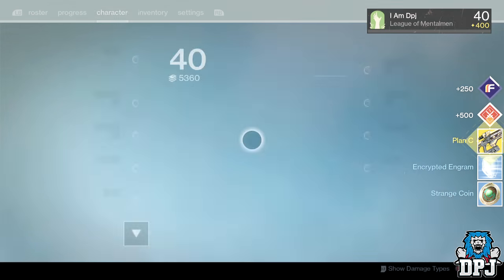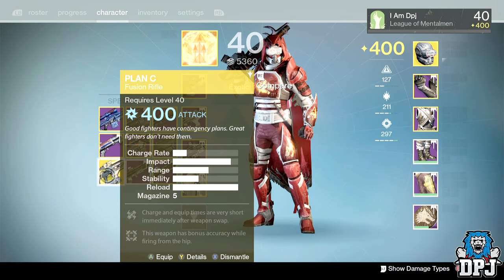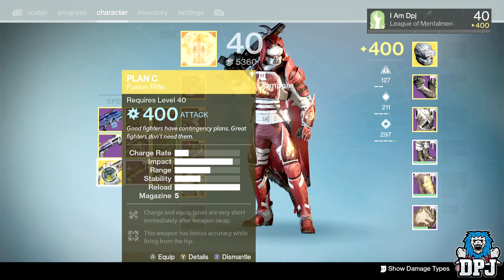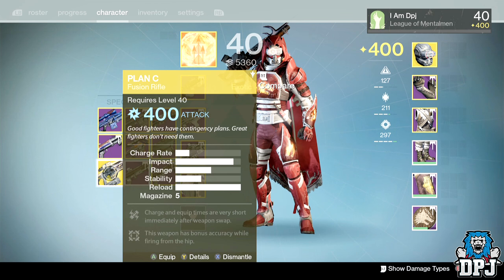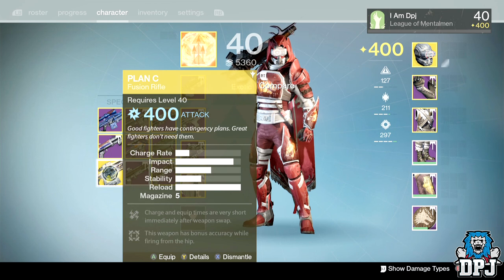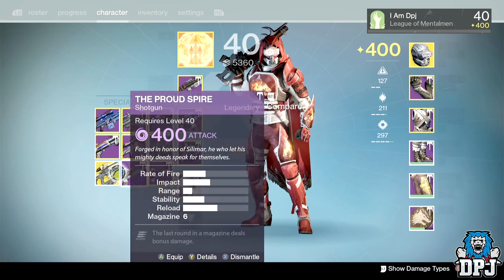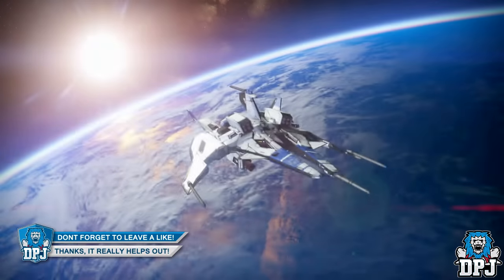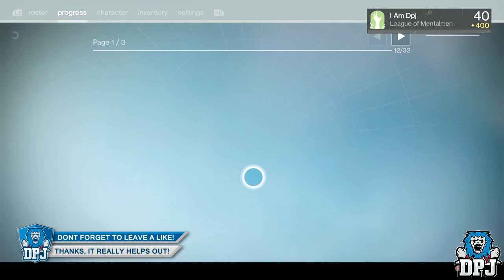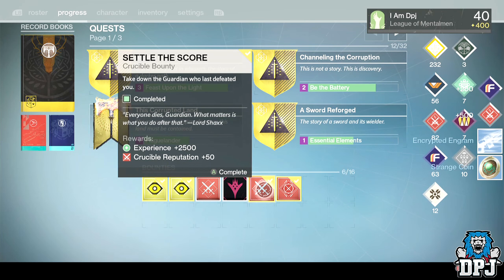Let's get straight into the Clash one. I got the Plan C — this is going to be a 400, no doubt about it. To be honest, I think I actually dismantled mine. I was thinking about getting it back out of the blueprints vault, because a lot of people say this is a beast in PvE and PvP. So I'm just going to keep it, level it up, and see what it's like.